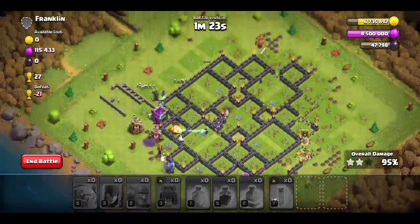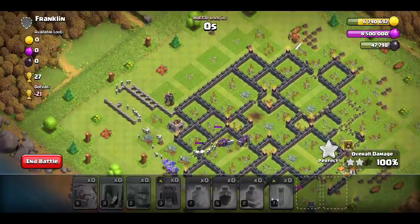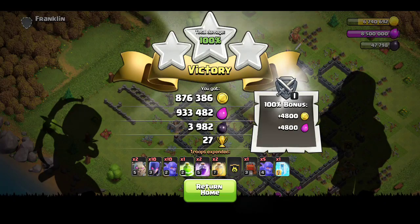Even with a big mistake on the wall wrecker going straight towards the Town Hall — I could have just gone from the top left and it would have gone straight through the base. But yeah, we're walking away with 900k gold, 900k elixir, and about 4,000 dark elixir.